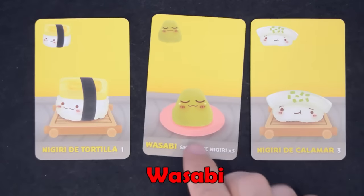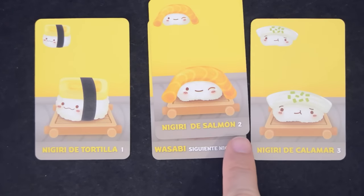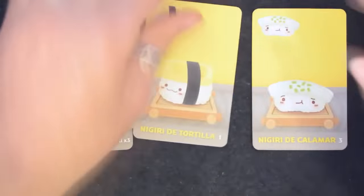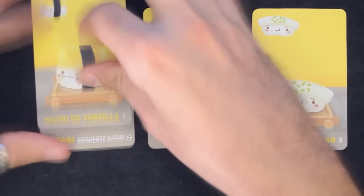If you combine a nigiri with a wasabi by first playing the wasabi, then the nigiri, the value of that nigiri triples. Once a wasabi is used, you can't reuse it or exchange the nigiri on it for a different one. In fact, if you play a wasabi, the next nigiri you play has to go on the wasabi.